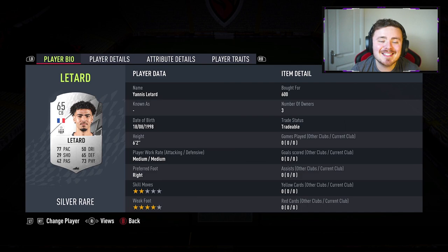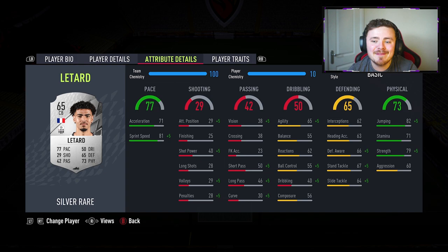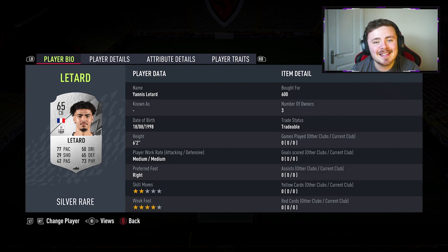He gets a strong link into Yanis - six foot two, two star, four star, also four star weak foot. Only 65 overall on this card, but he is absolutely rapid for a silver centre-back. Decent defending stats, physicals are definitely better than defending. But at the end of the day, in the silver game mode pace is really important.